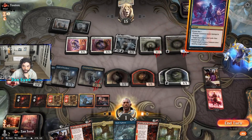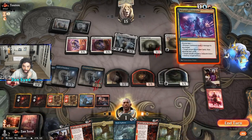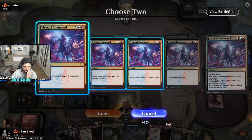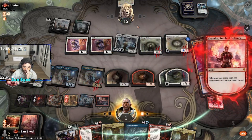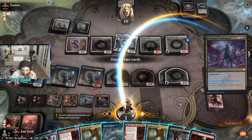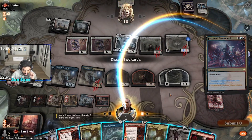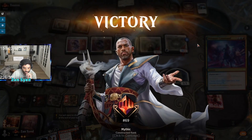That means we only need to cast three spells, and we can cast at least two right now. We hit a Meat Hook and a Strangle — the treasure is going to allow us to cast the Meat Hook and then the Strangle, and that is exactly 15, and that is game.